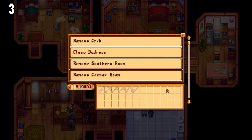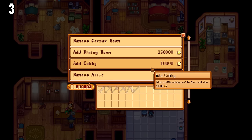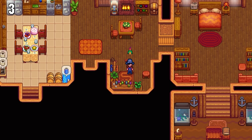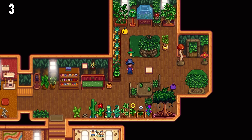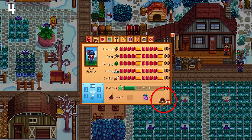Speaking of Robin's shop, she also has 4 new room expansions available after you've upgraded your house a second time. This includes an attic, a dining room, a cubby, and an expanded corner room. You can now also see your secret gift recipient for the Feast of the Winter Star in the menu.